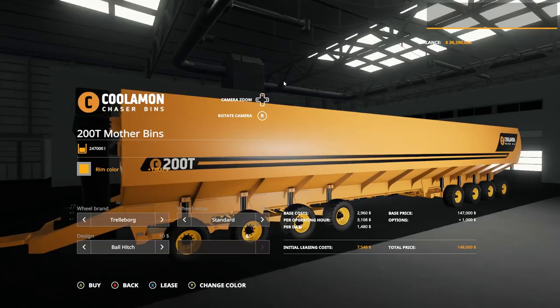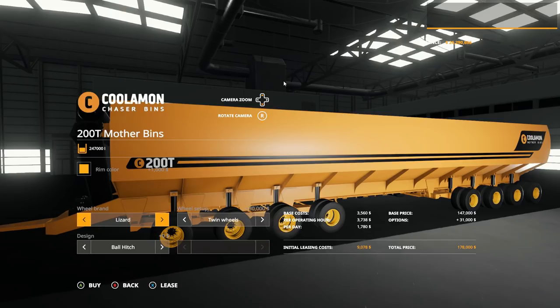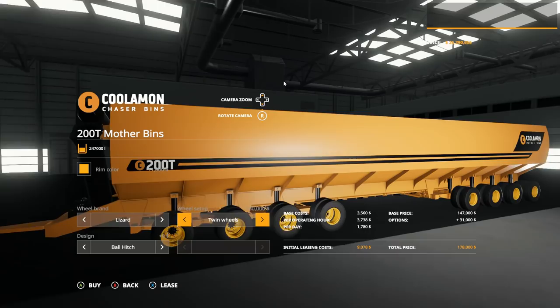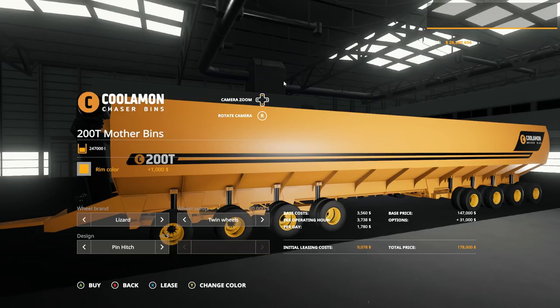Your wheel brands are Trellborg, Lizard, and Michelin — pretty standard stuff. I think it's just the Lizards that have the option to go with twins. The rest are just single tires. And then once again you have the option of a ball or a pin hitch — that's really all the options you get. But this one holds 250,000 liters.